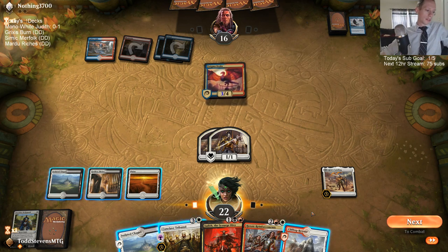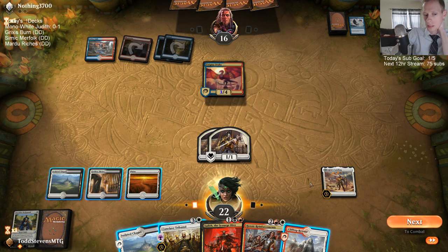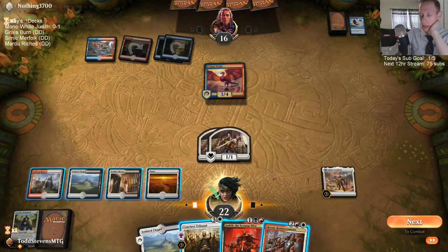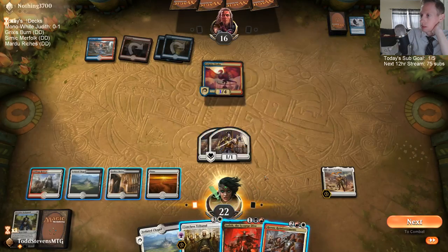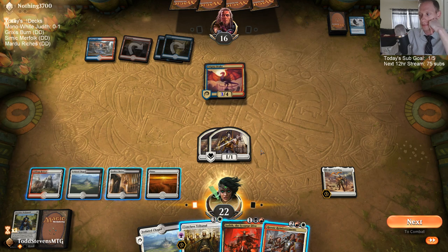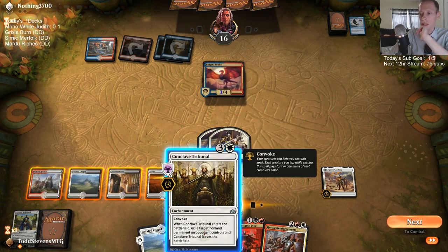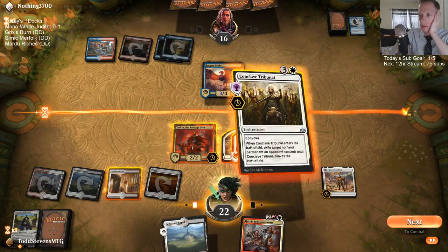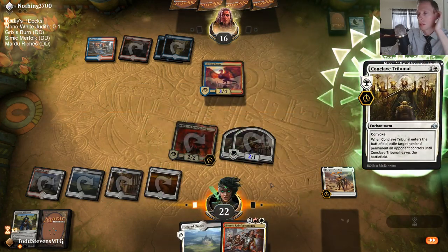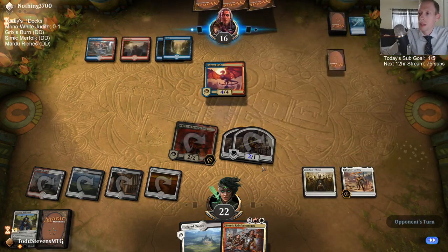How do I want to do this? I could certainly see my opponent having Dive Down — they already ditched one earlier, which means they probably have another. I could play around Spell Pierce by just playing Conclave with two creatures and two lands tapped. But then Heroic Reinforcements would likely get Spell Pierced, and I think I'd rather have Tribunal Spell Pierced. Yeah, I thought Dive Down was pretty likely.